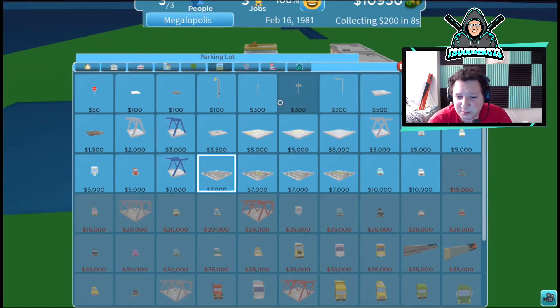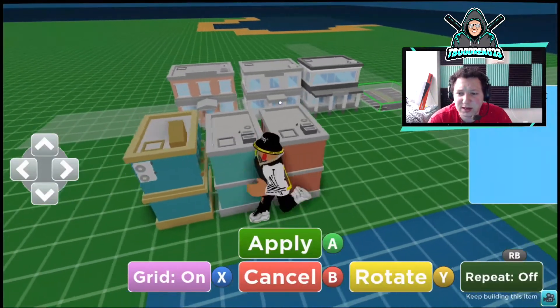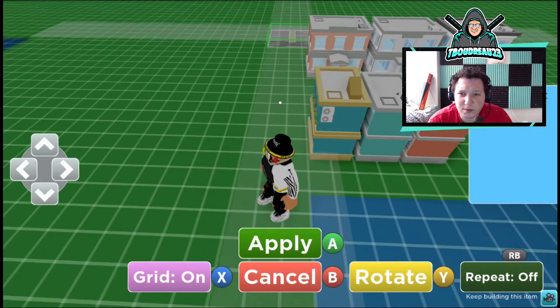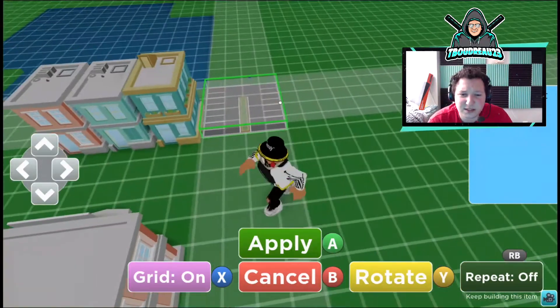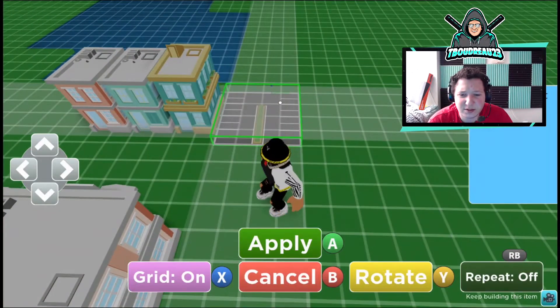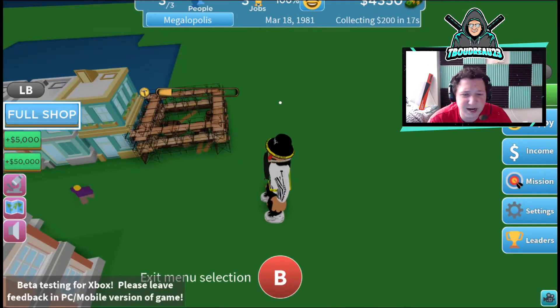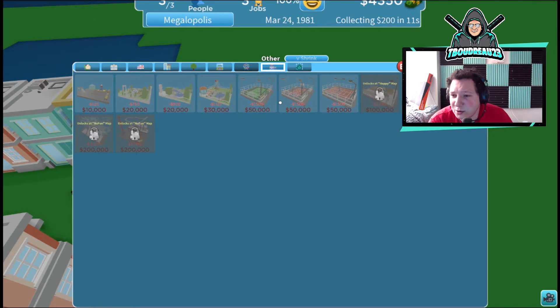Now we're working with something — I'm going to buy a parking lot. I want something that's going to fit well with the buildings. I'm going to put the parking lot up front and put a little store beside it. There's also fun stuff like basketball courts and little detailed park items — benches and everything.